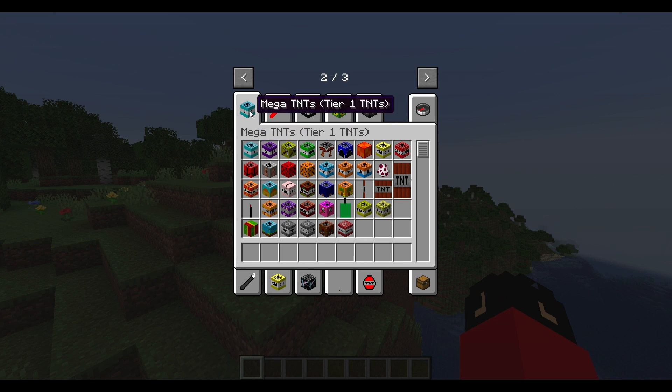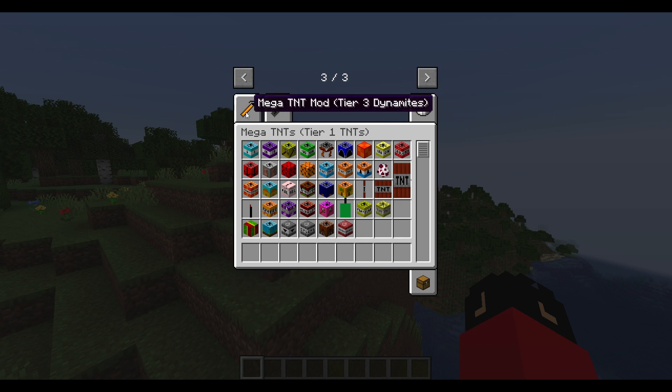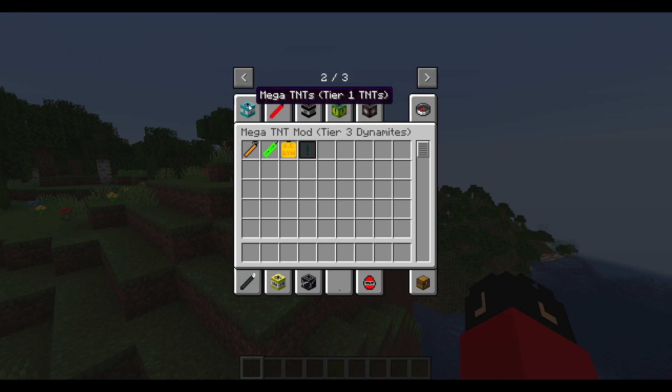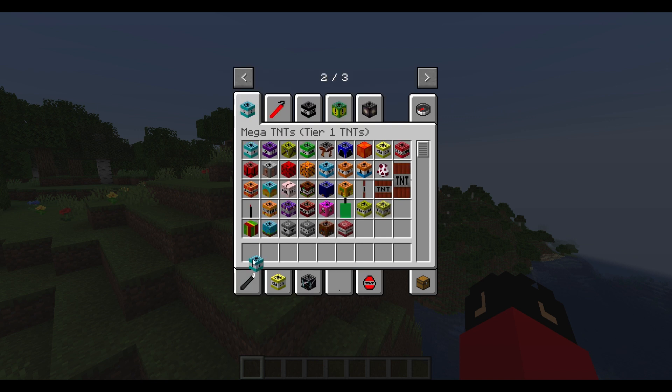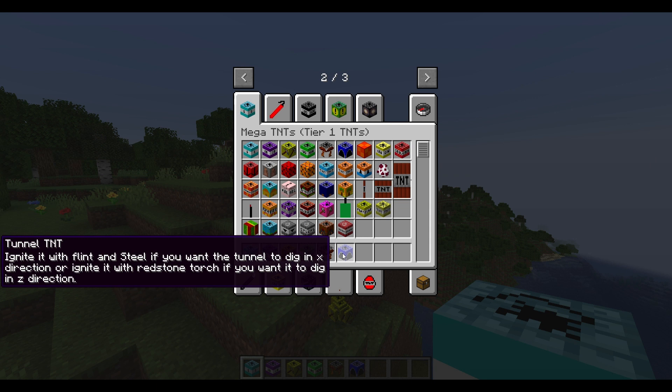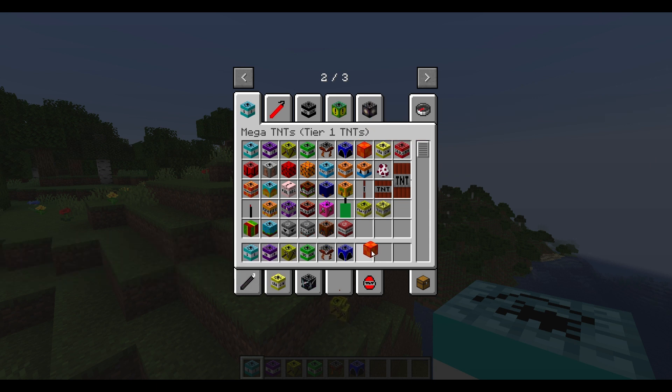So I can make a TNT. We start with the mega TNT tier 1. There's literally dynamite too. We're gonna start out with TNT times 5, TNT times 20, mining TNT. I did not mean to do the drop mining TNT.